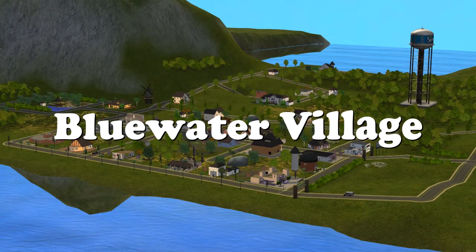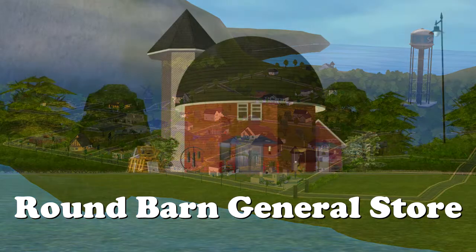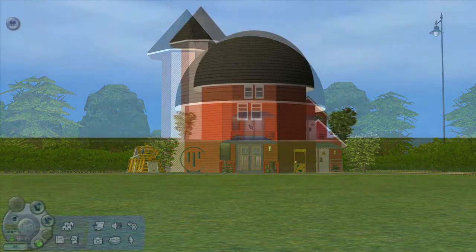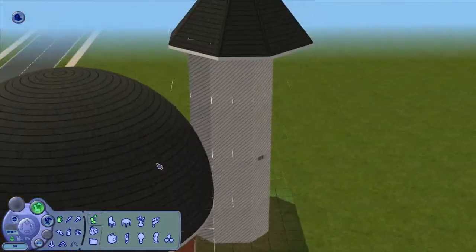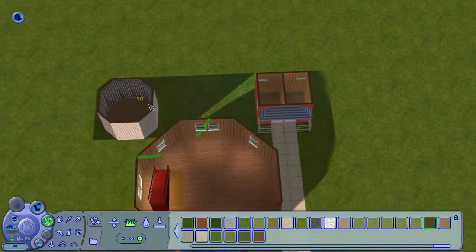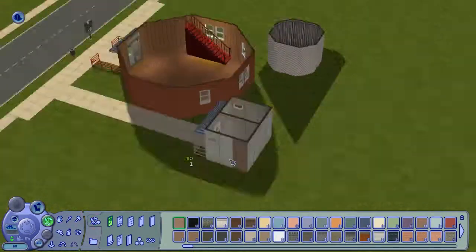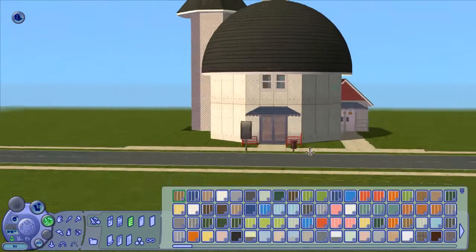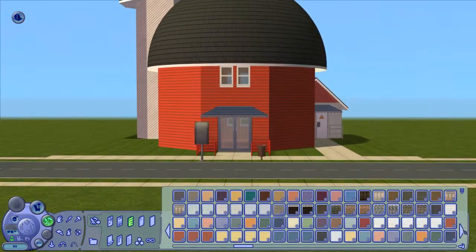Hey everyone, it's the last community lot of Blue Water Village — the Round Barn General Store. My god, what a building! I kept this one for last because it's such a bizarre little thing. I was like, it's gonna be the final piece, the finale. And what better lot to end on than a big giant mushroom lot? That round roof is quite something.